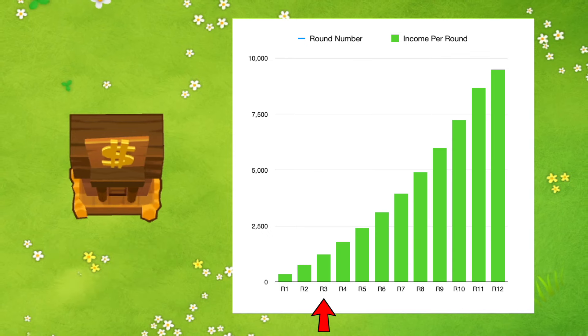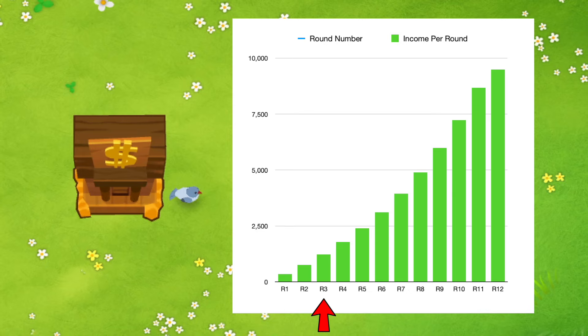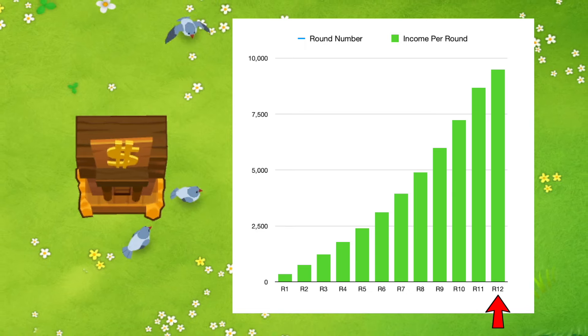The catch is that if you withdraw money just a few rounds after you buy it, you're literally turning it into the worst farm possible. So you always want to wait until it fills up its full capacity before collecting, to get the maximum amount of money out of it.